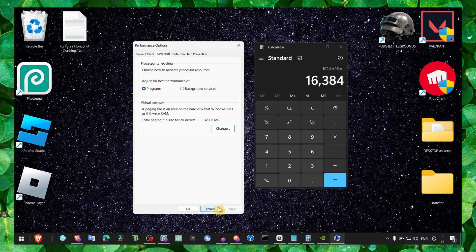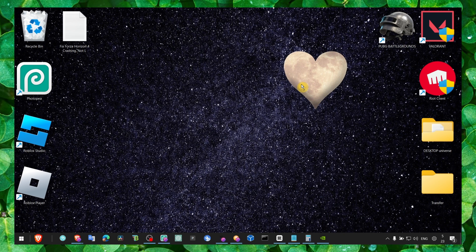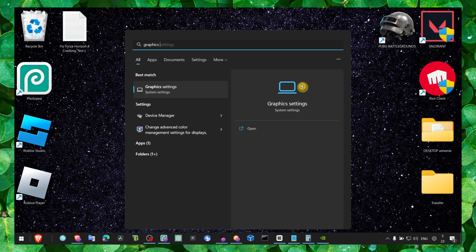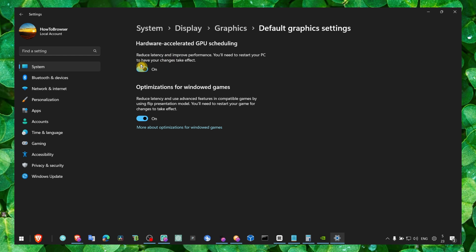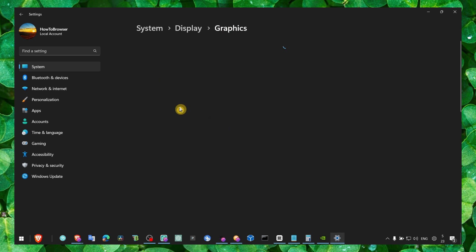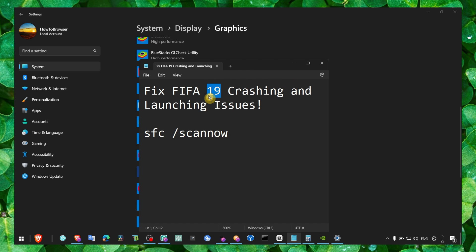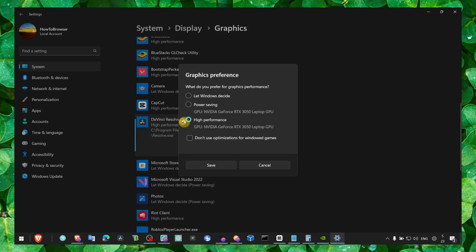Next method: go to Graphics Settings, click on 'Change default graphics settings,' and make sure both options are turned on. Also go to Graphics, look for FIFA 19, click on Options, and select High Performance.